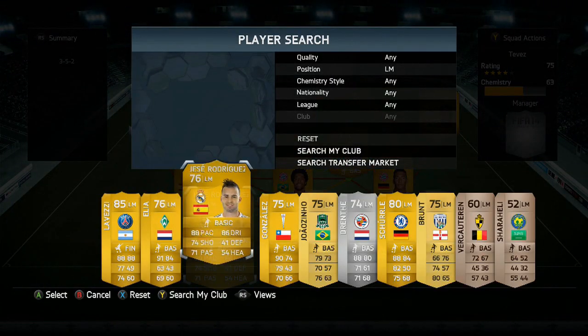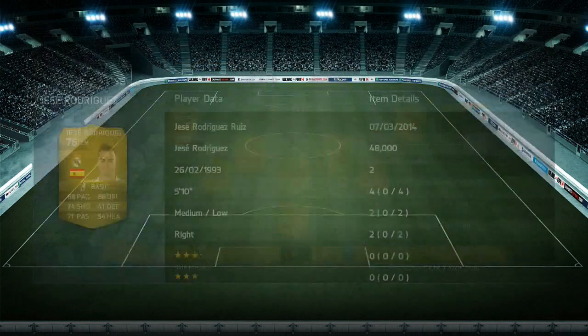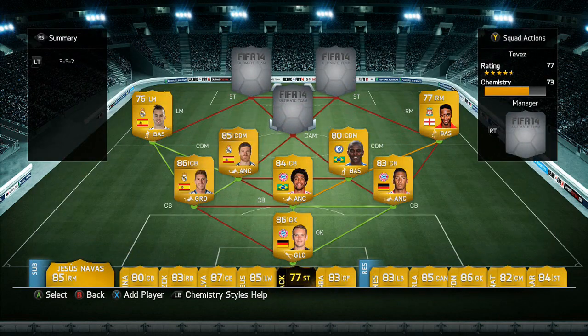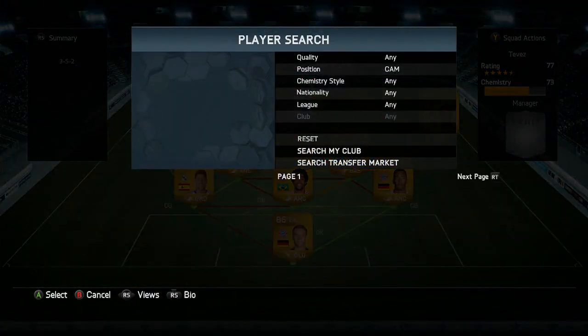Going on to left mid, you've probably already guessed it - it is Jesse Rodriguez. This guy is ridiculously priced for a 76 overall but he is very good. I paid 48k for him which is stupid, and he got two goals and two assists. He is a real perfect left mid and I can imagine it'll only be better if you play him at left wing or left forward, however I do prefer his silver striker card.